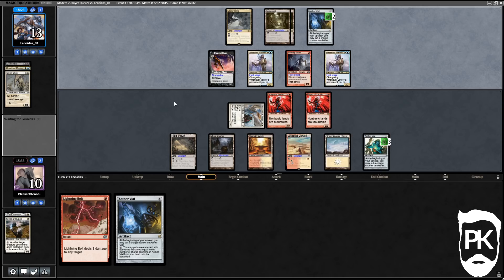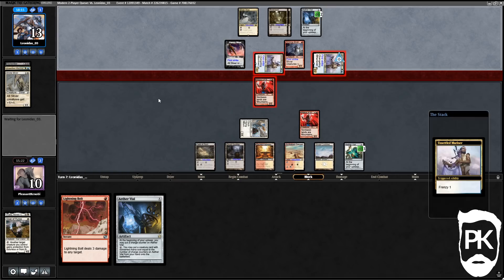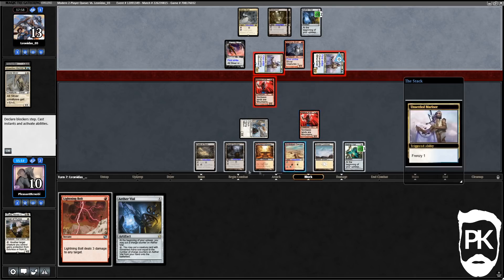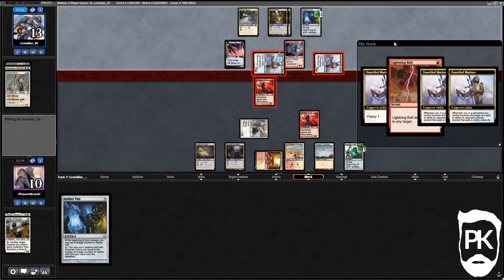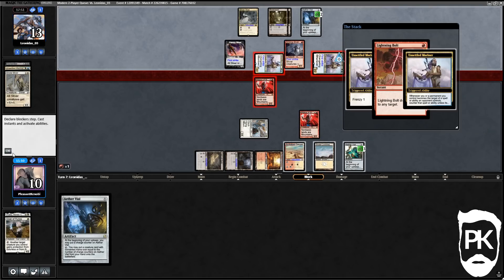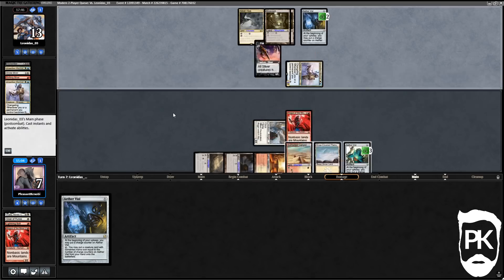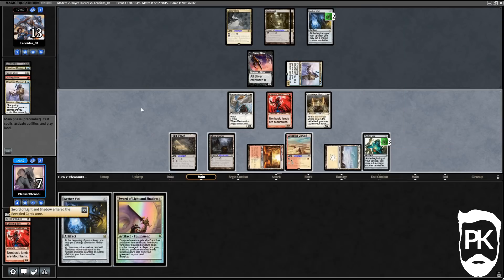They have one card in hand, Vial on two. We have two cards in hand and Vial on three — only one of our cards is actually any good. Frenzy goes on the stack and I'm gonna bolt the first-striking Sliver. This way if we can Wisp our Magus — if we draw a Wisp we can crack Sunbaked Canyon for value. Multiple triggers from Unsettled Mariners and some Frenzy triggers — we take three but kill the 2/2. Stoneforge Mystic, not terrible. I'll get Sword of Light and Shadow.